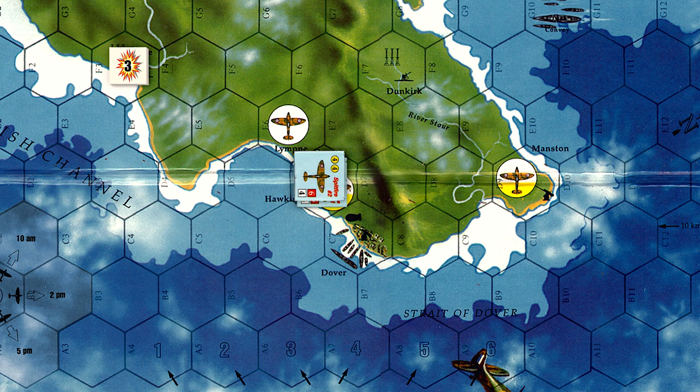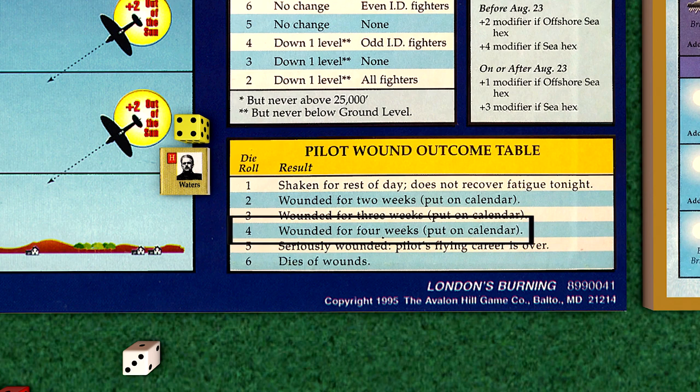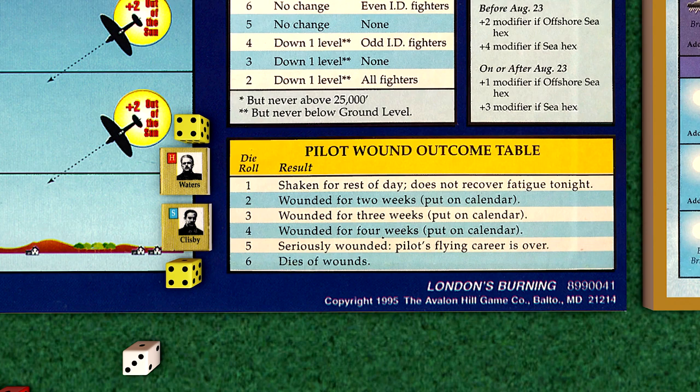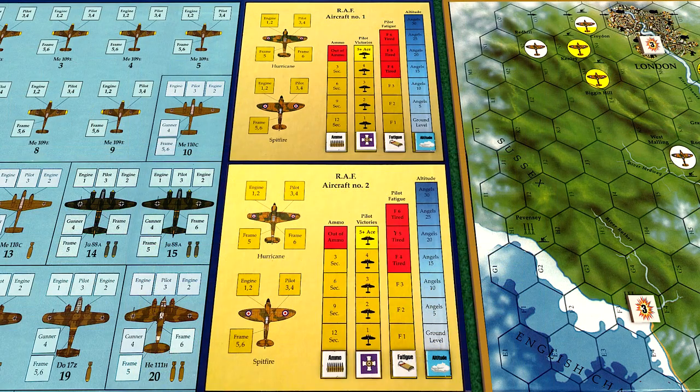We must now roll for the fate of our two wounded pilots. Waters is wounded for four weeks, which essentially puts him out of the fight for the short scenario. Clisby is also out for four weeks. It's a harsh blow to the RAF so early in the scenario, as we must now use both of our reserve pilots to make good our pilot losses. A small consolation is the Germans did not destroy any RAF fighters outright, so they did not score any extra victory points.